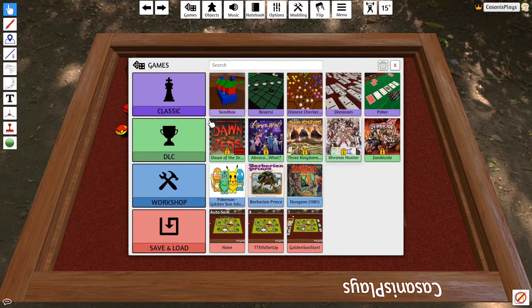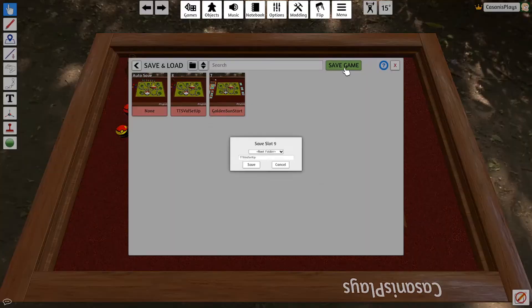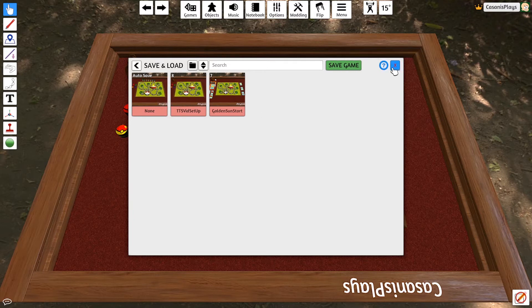Previously we created our table, we created our board, we created our bag with our custom figurines in it, and we created a bunch of tokens that we'd use to mark our long grass areas that we'd searched in. This is how you save - go to Games, then Save Load option, and click the Save Game button. It will ask what you want to save and you can type in a name. I've got my game loaded and I'm ready to add in our cards. I want to create a number of different custom decks today.